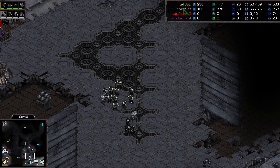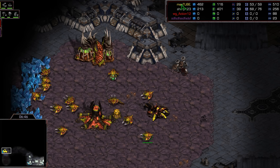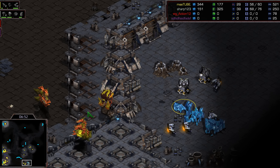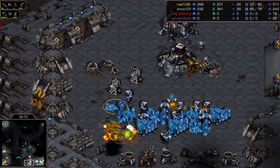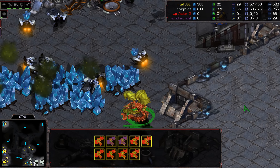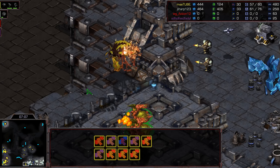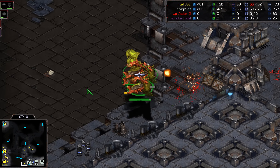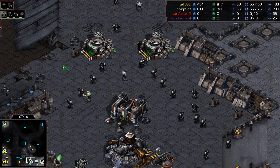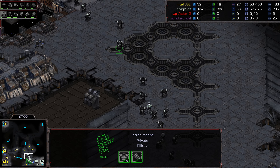Ten Mutas are out. Sharp scans — says we've got four... just kidding, canceling. He does catch the cancel there. Muta flock looking all mutalisky, killing a medic and going after SCVs. Jumping back in — losing an Overlord and a Mutalisk or two during that attack. These Marines have Range, Stim, Medic support, and plus-one attack. Tough brothers right now.